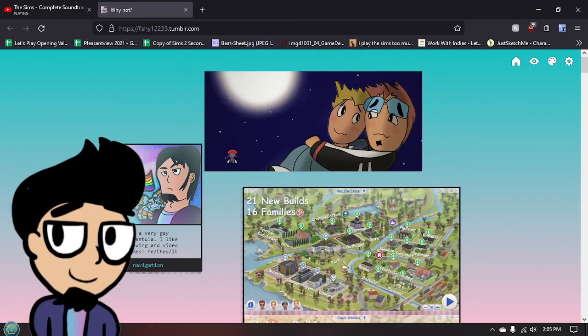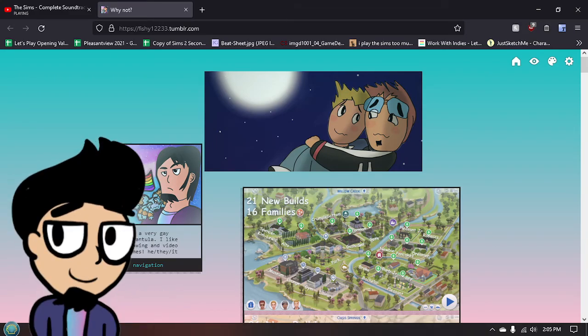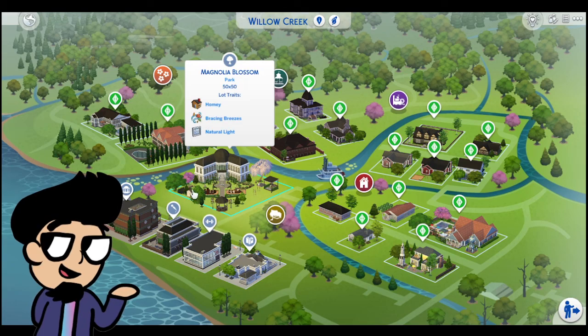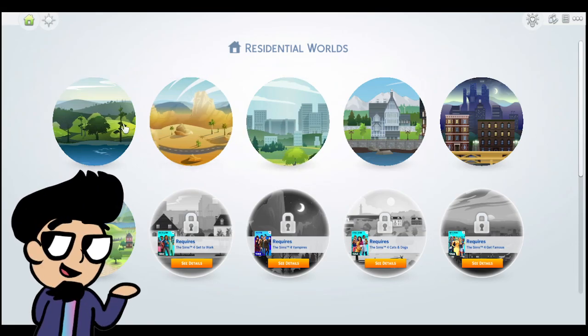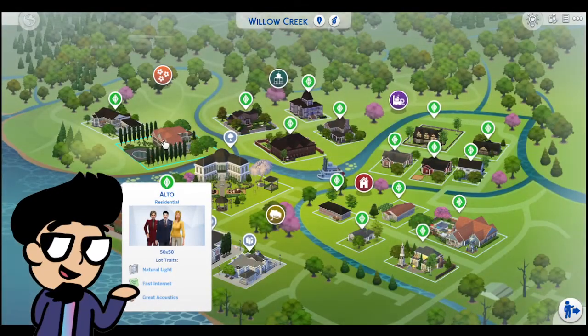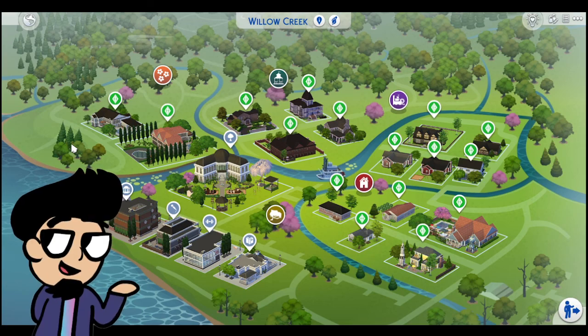I'm going to go and start actually touring. Here is the save file. It covers Willow Creek, Oasis Springs, and Newcrest — those are the three worlds I have, and you only really need those. For my expansion pack, the first version I'm going to release is going to require Get Together, Seasons, Eco Lifestyle, and City Living.